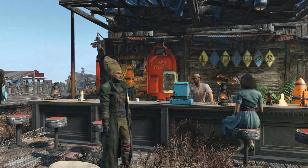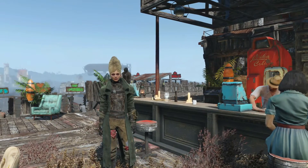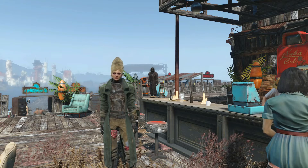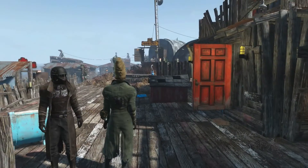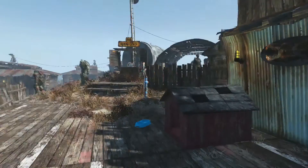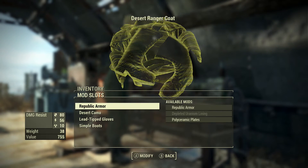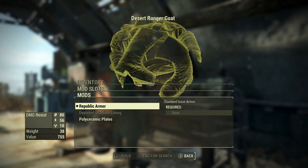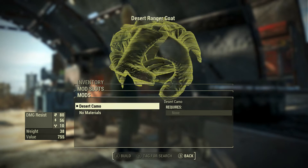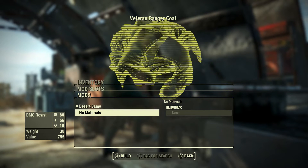I'll leave a link to that video in the description here. But for now, it's the armor that's the center of attention. So let's head over to the workshops and check out everything. Let's start with the coat. It can be upgraded to have better damage and electricity resistance. The appearance you choose here — you have the desert camo, which is the green texture, or you have no material, which is the brown one.